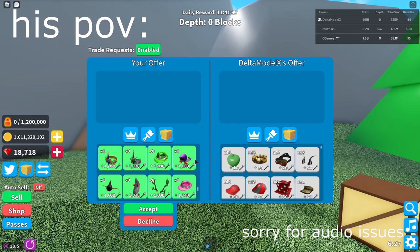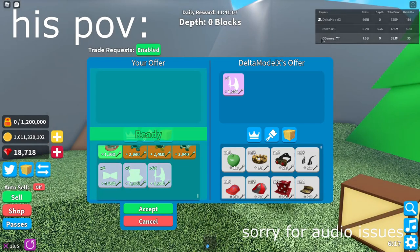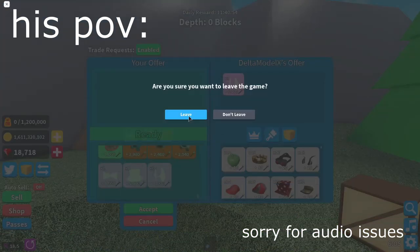Again, you'd trade your friend, put the items in, player 2 presses accept, then on the count of 3 I press accept and he leaves the game at the exact same time. Counting down from 3 on go — 3, 2, 1, go.